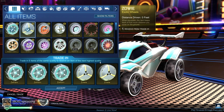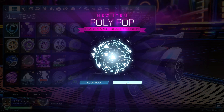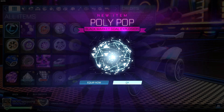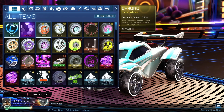Second trade-up: Polypop. Not good, not good. What does that go for? We gotta look these things up together — 400 to 500 credits. We're losing credits. That one went straight to the archive.